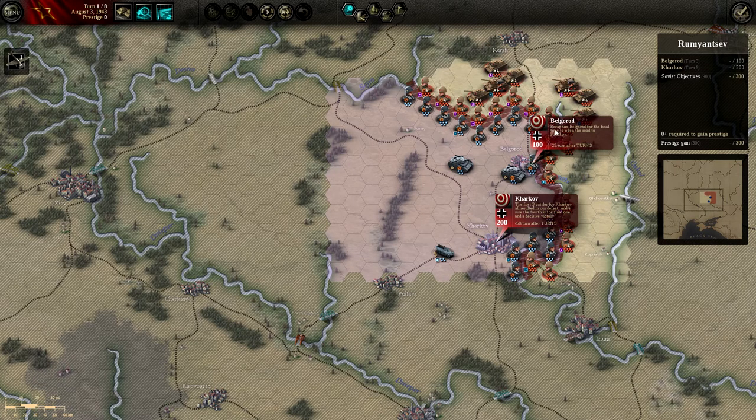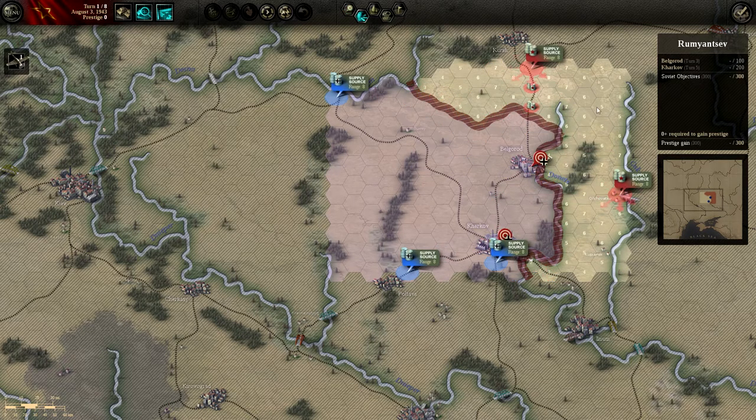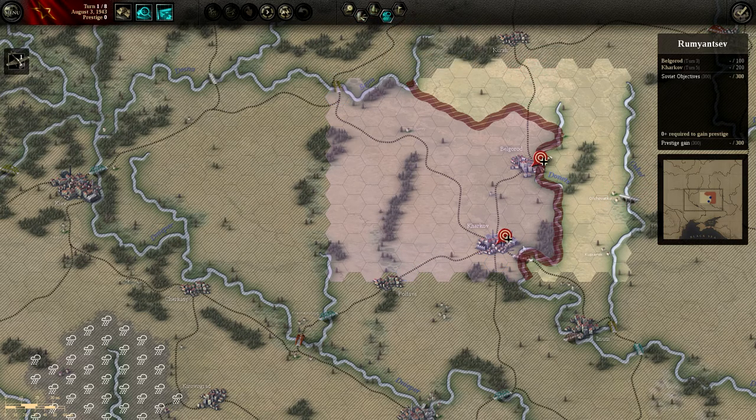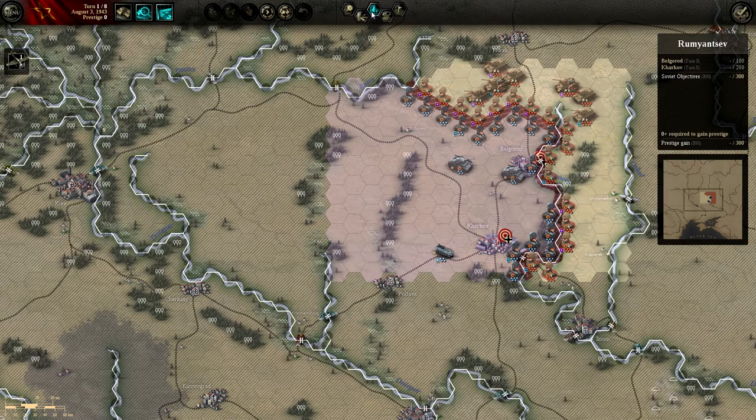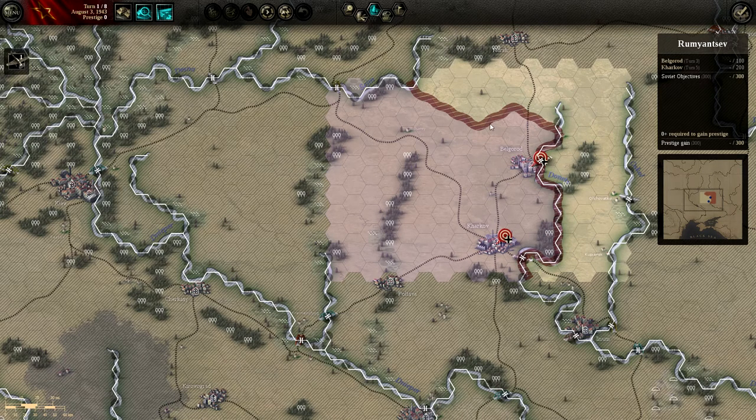Our two objectives are Belgorod and Kharkov. Belgorod says: 'Capture Belgorod for the final time to open the road to Kharkov' — we need that by turn three. Kharkov says: 'The first three battles all resulted in defeat — make sure the fourth is the final one,' and that's needed by turn five. We've got supply sources: one on this road, one on the side. They have three, each on a road. Nice summer weather — it's going to be hot on the Russian steppes.